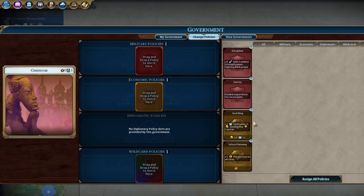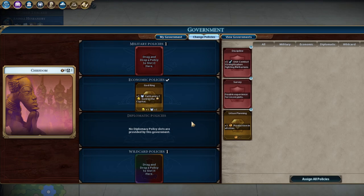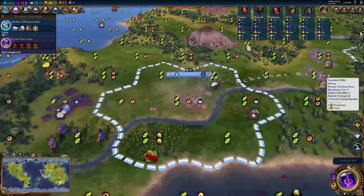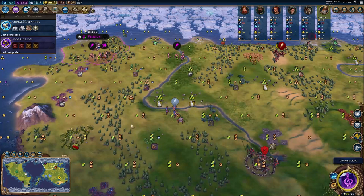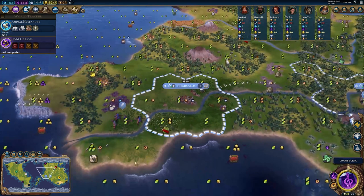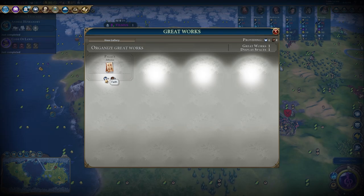So first, how does one get a Pantheon? On standard speed, you need 27 Faith to get it, and there are about three main ways. You can run the God King card, which gives you one Faith a turn, and you unlock that at Code of Laws — the first Civic. You can also not run God King if you've spawned on a luxury resource that gives you Faith, like dyes or tobacco — that gives you Faith per turn, so at turn 27, assuming you're working it from the off, you'll get your Pantheon. The third main way is from Tribal Villages, or Goody Huts as we call them, and those give Faith sometimes, though they are quite rare.